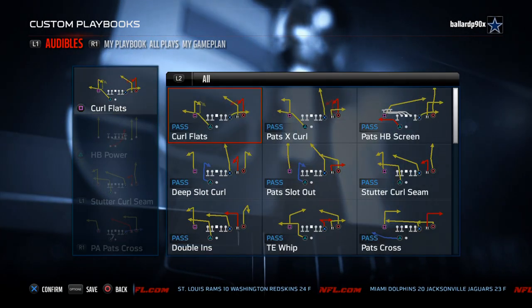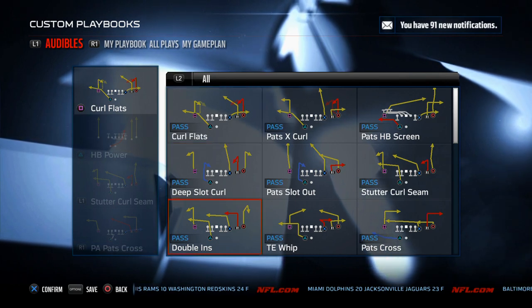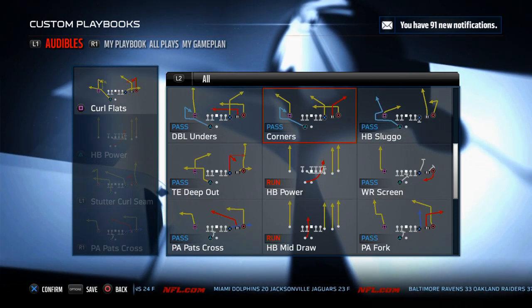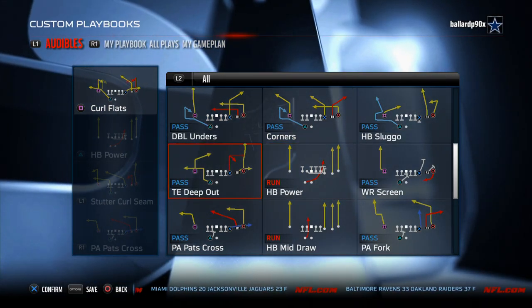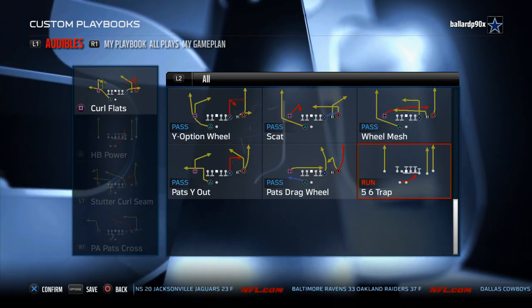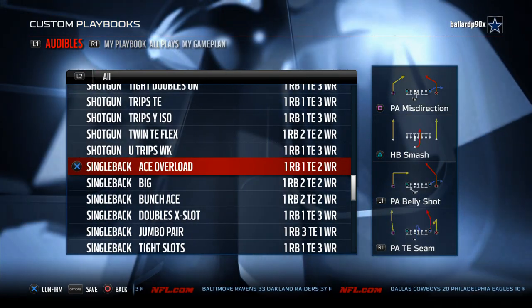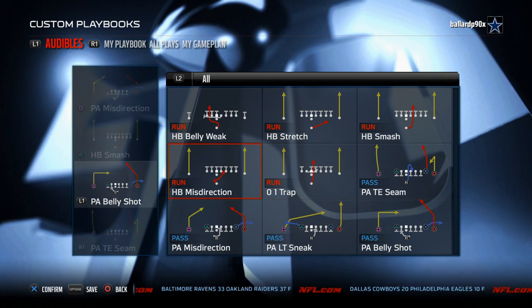From Shotgun U-Trips, I really like the deep slot curl with the streak to the tight end, the stutter curl seam, and the Pats Cross. The money play is PA Pats Cross with a quick out to the outside. Corners and double unders are really good plays. It also has the 56 trap, the wide trap, and I really like wheel mesh and Pats Wide Out. Single Back Ace Overload has really good running plays — the belly weak is a really underrated run.